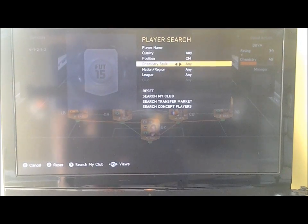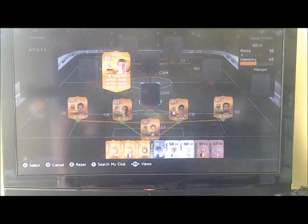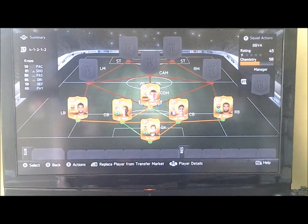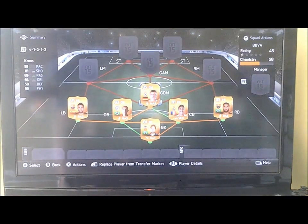So CDM in the 4-2-2, I've got Cross. He's only got 58 pips, which isn't much, but he's got really good passing — 89 passing — so that's really good.